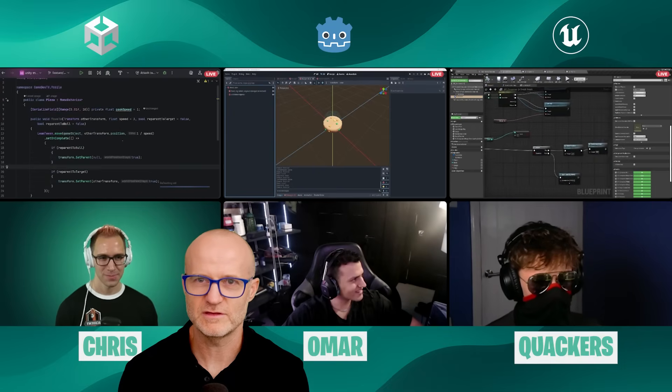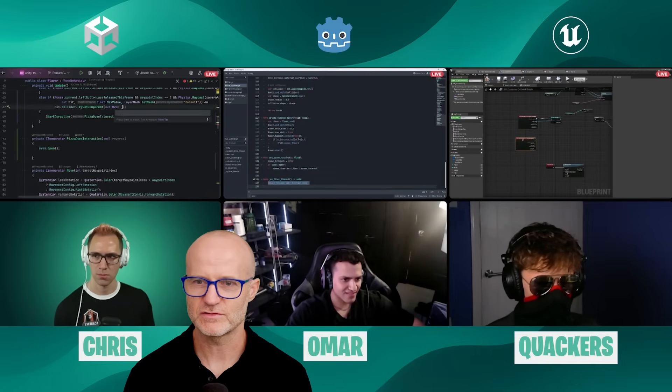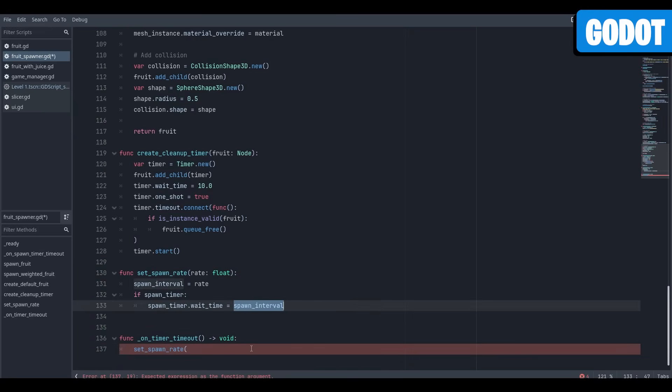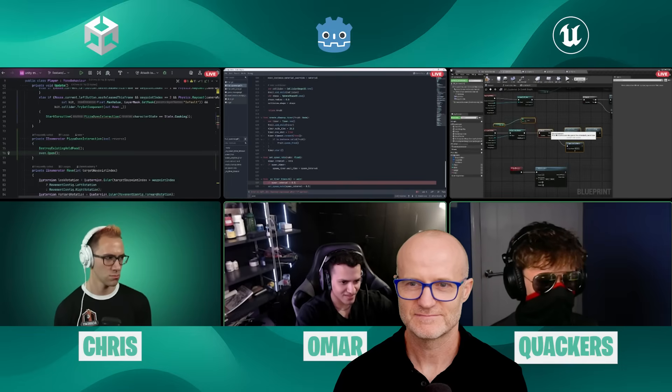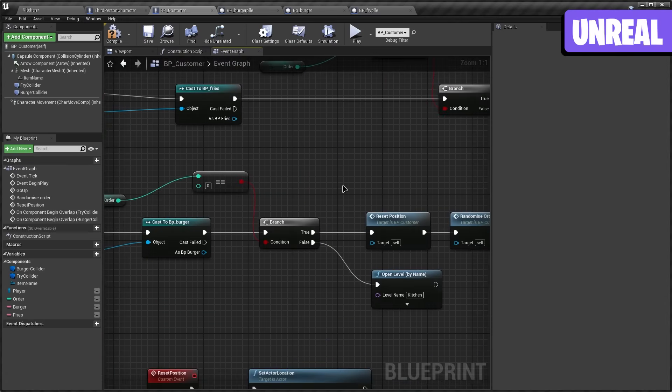Are we at the point where we push the make-Unreal-crash button? This is a great side-by-side. You've each got your code going. That's how Unity looks when you're coding. That's how Godot looks when you're coding. This is how Unreal looks when you're doing Blueprint. You can just see the difference in professionalism with my spaghetti and their somewhat decently structured code.